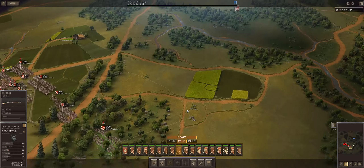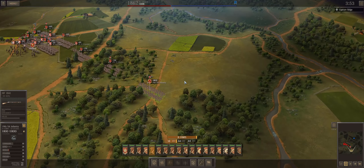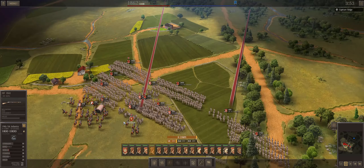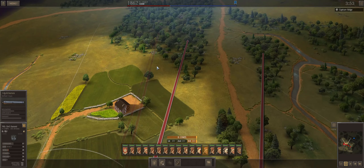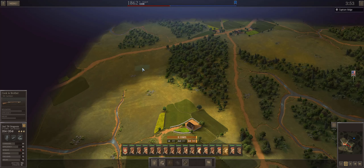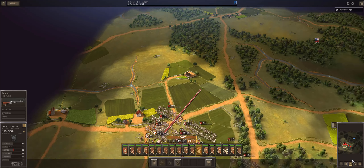The force dedicated to holding the river — those are all my units armed with 1841 Mississippis. Then all my units armed with better rifles — 1861 Lorenzas, Enfields, Harper's Ferries — those are all going into the corps of the woods. There are also two meatball brigades sort of leading the charge.